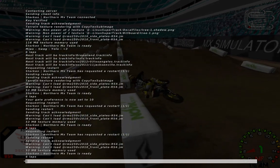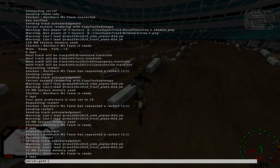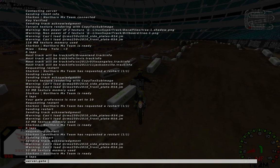What you do is type in 'server,gate' followed by a space and then your gate preference number. So let's say you want to start to the inside — I'm going to set it to one.